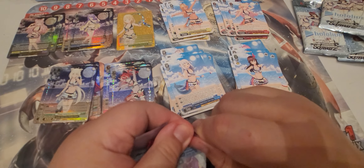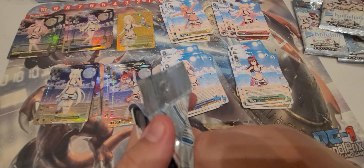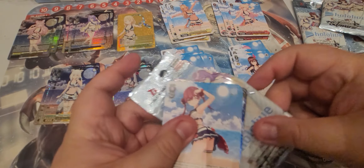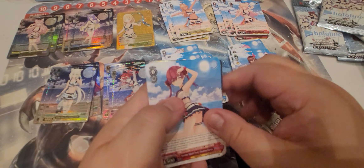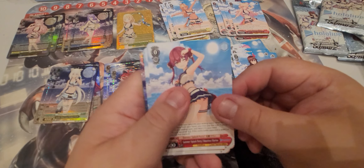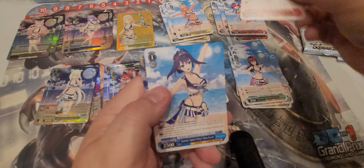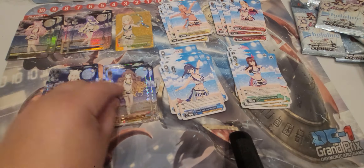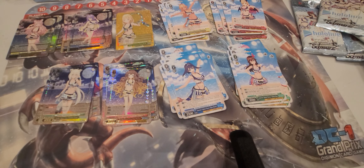I saw something for Moona yesterday where Bushiroad had actually sent her a gift box of Weiss products and then her SP in a gigantically thick acrylic case. Pack six: Hoshimachi Suisei, Yuzuki Choco, Kronii, and Anya Melfissa. So no SP that box — let's go on to box four.